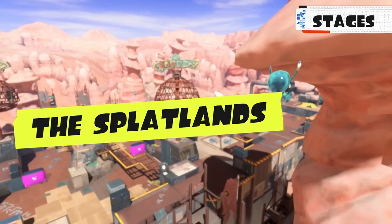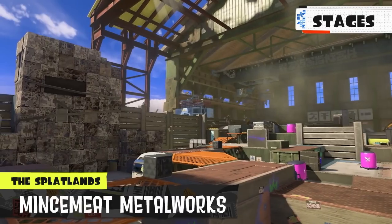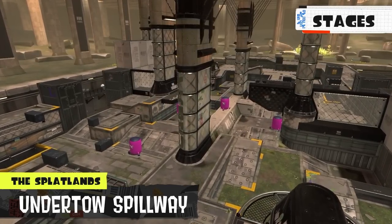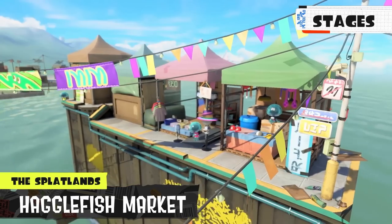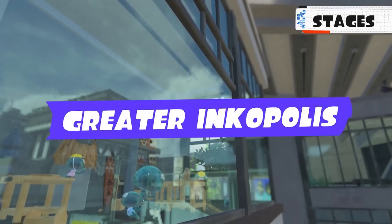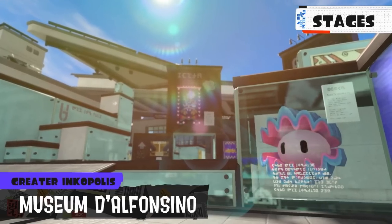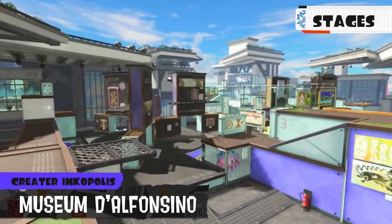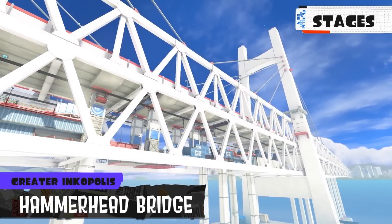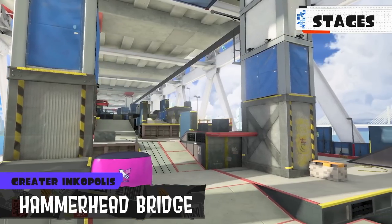Stages confirmed for the Splatlands include Scorch Gorge, Eel Tail Alley, Mincemeat Metalworks, and Undertow Spillway — those are all new. There seem to be other stages as well: Hagglefish Market, a pier filled to the bream with street vendors. Several stages from Greater Inkopolis also return: Museum d'Alfonsino — that's from Splatoon 1, never made it to Splatoon 2. Hammerhead Bridge connects Greater Inkopolis to the Splatlands. This stage is cool.